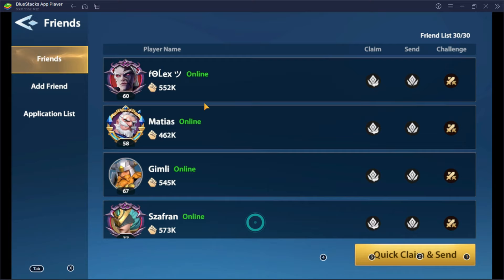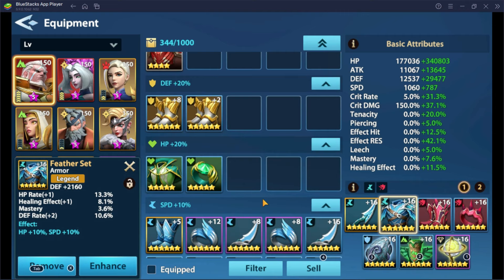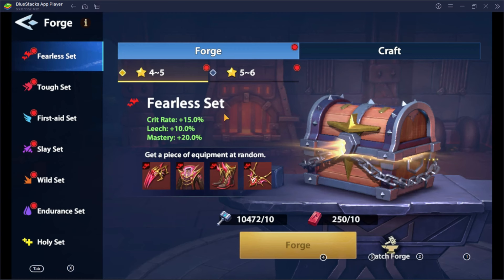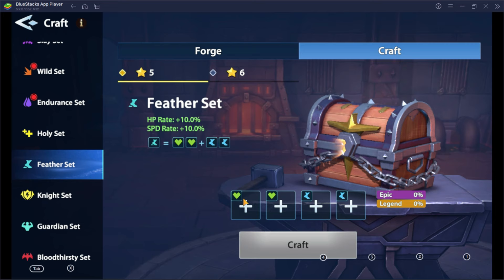Tip number 19: Don't sell purple and legendary equipment, as these can be crafted. Even though the stats on your legendary gear don't match the actual equipment needed, we can still recycle it for good. For example, if I want to forge a 5-star feather set, I'll be needing 5-star epic and above HP set as well as speed set to continue.